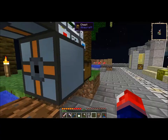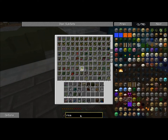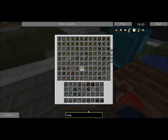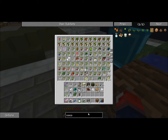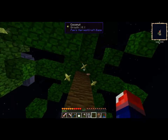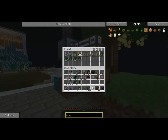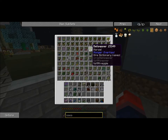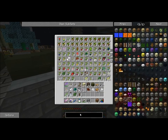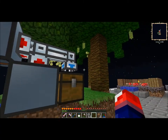We need coconut milk, which requires the juicer and coconut. There are rice seeds here — that's what I've done. There are coconut saplings — I've planted one on this side. When you harvest the coconut, you can also bone meal them for extra coconut. Bell pepper is basically a crop — you put the bell pepper seed in and it grows like regular crops.